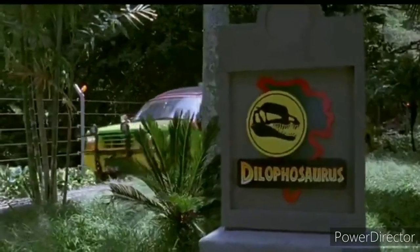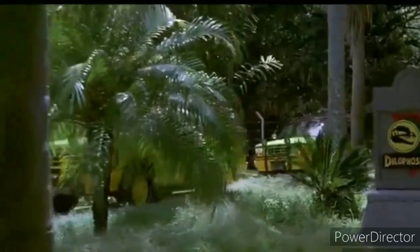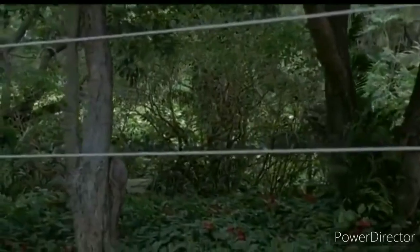If you look to the right, you will see a herd of the first dinosaurs on our tour, called Dilophosaurus. One of the earliest carnivores, we now know Dilophosaurus is actually poisonous, spitting its venom at its prey, causing blindness and eventually paralysis, allowing the carnivore to eat at its leisure. This makes Dilophosaurus a beautiful but deadly addition to Jurassic Park.